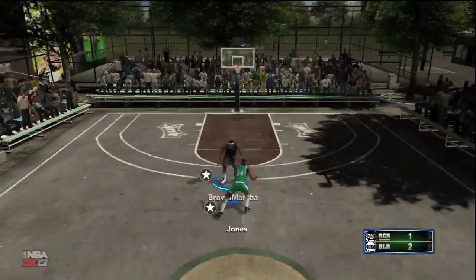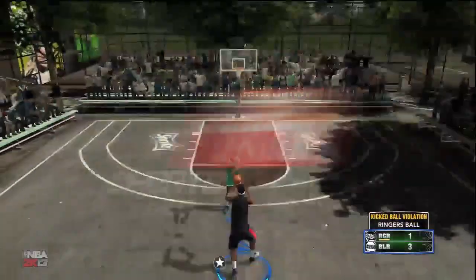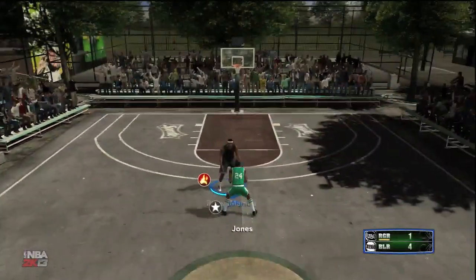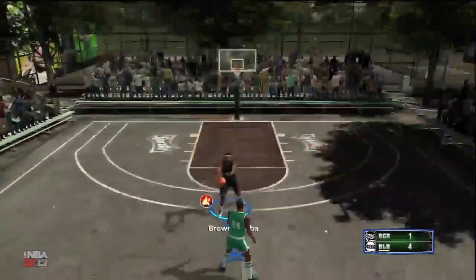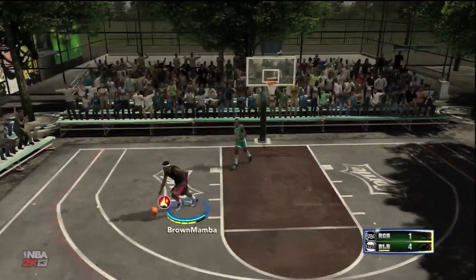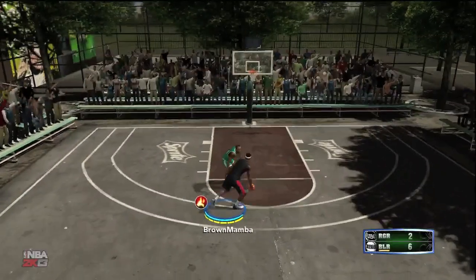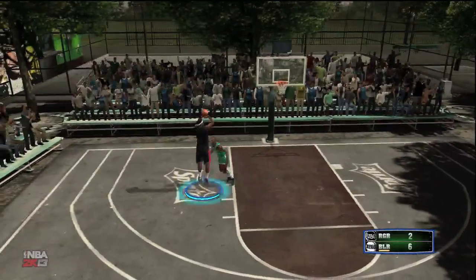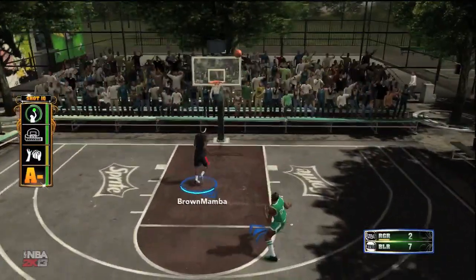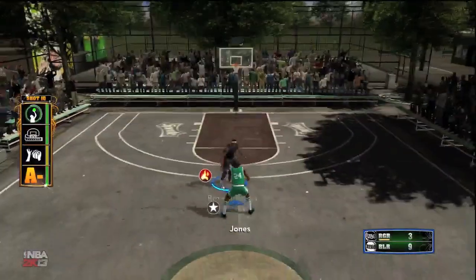I'm going to an all under 6 feet team. I wasn't able to record the first quarter and a half — the HTP VR was kind of messing up. So here's the quick lay down. Our team: starting at the 1 we got Ty Lawson, at the 2 we got John Lucas, at the 3 the one and only Isaiah Thomas, at the 4 we got Avery Johnson, and at the 5 we got Nate Robinson at our center position. It's time for this video — time to witness greatness.